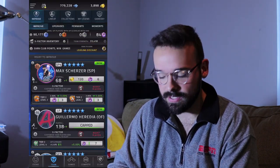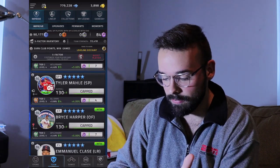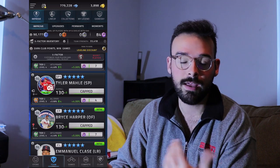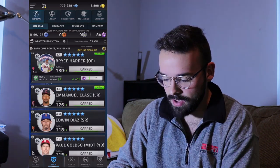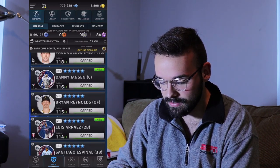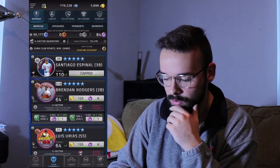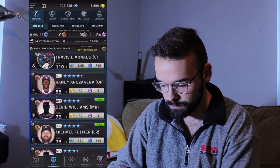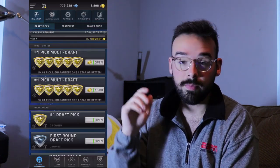Before we get into it, let's do a quick little recap of the team. Not much has changed. The only thing really different is I saw earlier today that the player of the week card was Tyler Malley from Cincinnati. I kind of needed a starting pitcher, so I went and pulled one pack and got him in my first pack, which is awesome. Pretty much everything else is exactly the same. The only other difference is I got Danny Jansen from the login bonus, so I have him in my DH spot now.